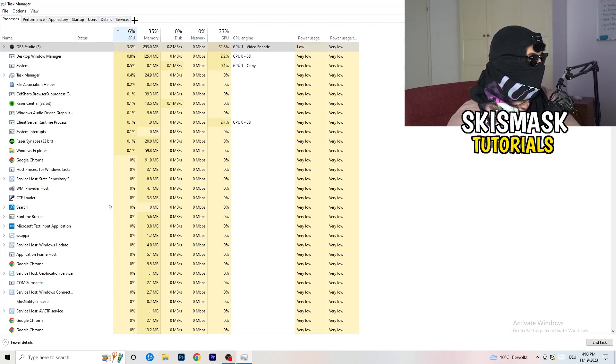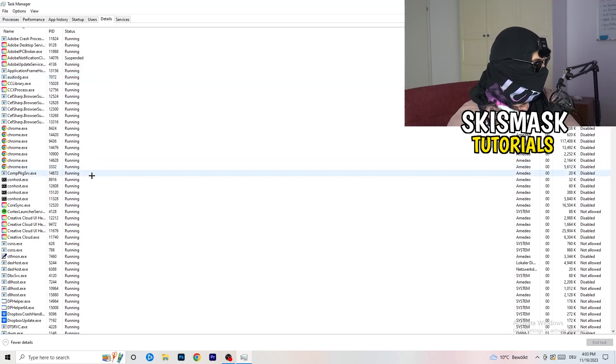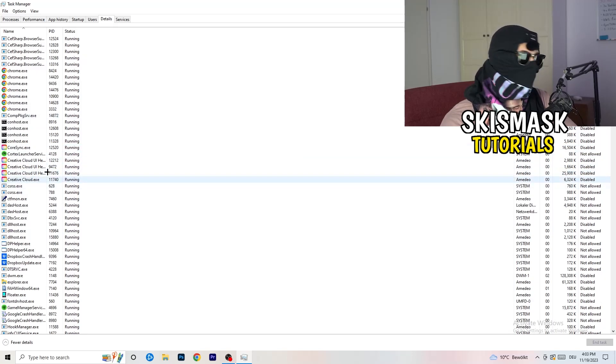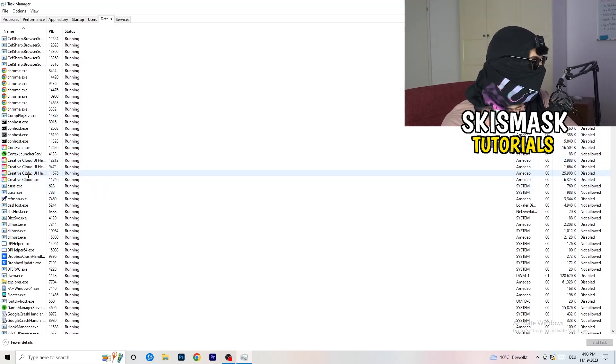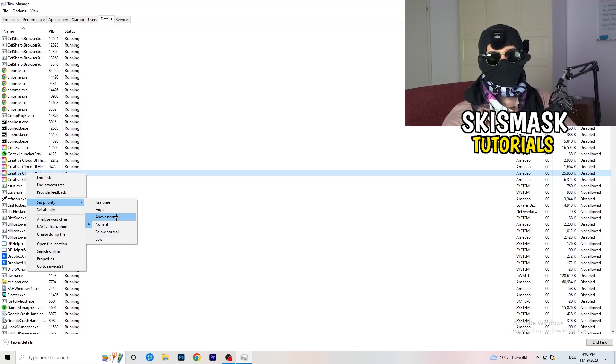Next, go to the Details tab on the left-hand side of Task Manager. Find your game's process, right-click it, go to Set Priority, and click either High or Above Normal. You need to check which one works better for your PC — try both and stick with whichever performs better.